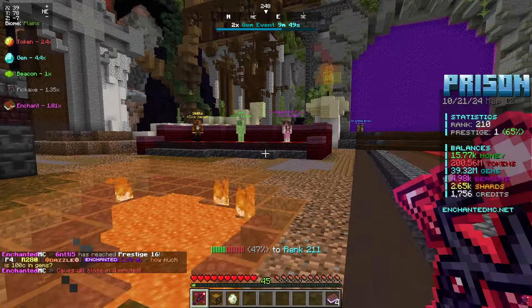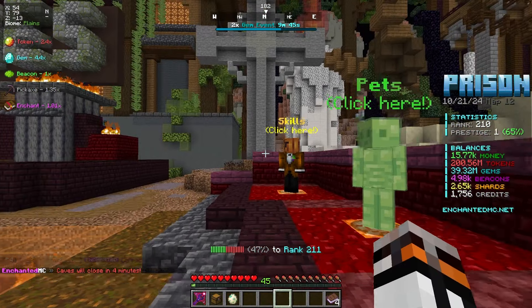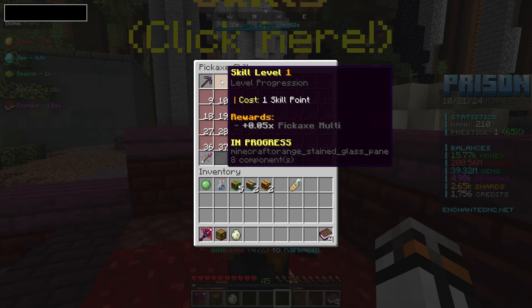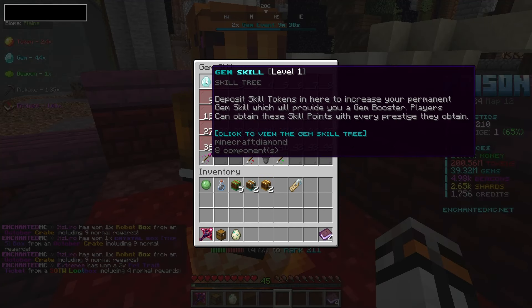One thing I wanted to do before I did a huge grind session is check out my enchanted pass, which will help us with pets and skills. There is skills — I don't even know if we've unlocked any of these. It doesn't quite look like it. You just need to play to unlock these.